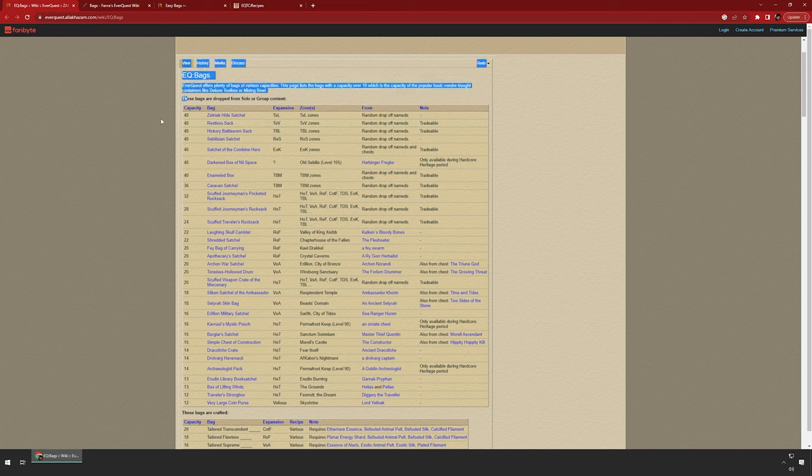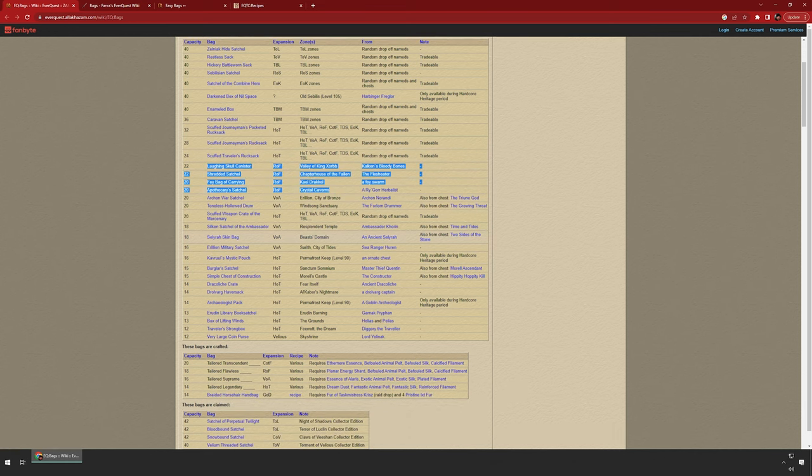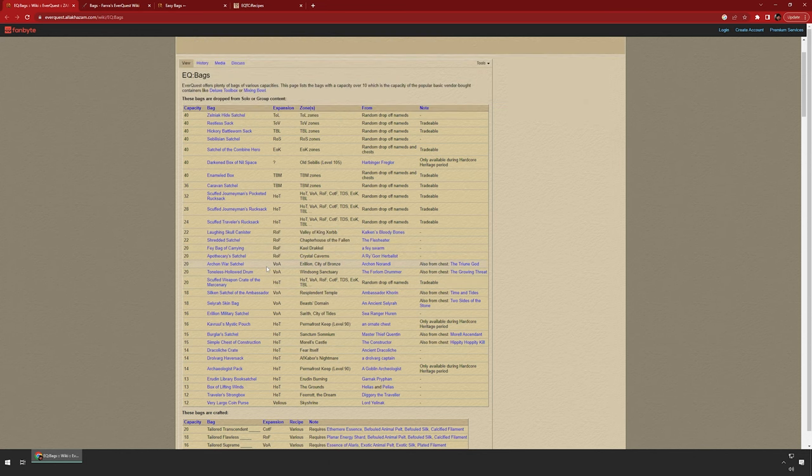There's the category of dropped bags — these are dropped from mobs, 12 slots and higher. You can see here random TLL zones, you get a Zelenok Hide Sack. That's kind of consistent through all the expansions; there's always a drop bag, or in the case of Reign of Fear there's four — one per zone. They're rare. I've gotten a few here and there, but I wouldn't plan on farming the Fey Bag of Carrying because your chance is very low. You could probably buy it from a player. The highest drop bag goes up to 40 slots.